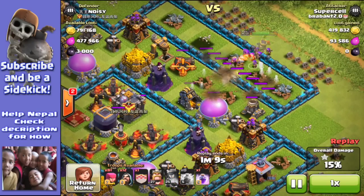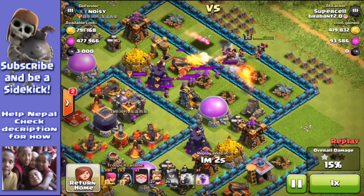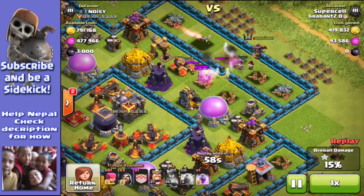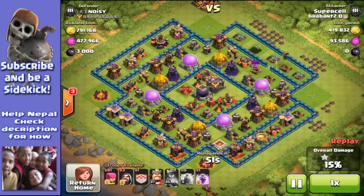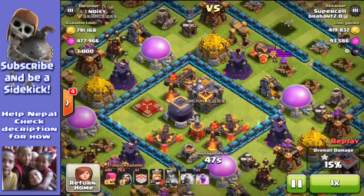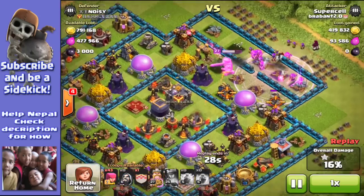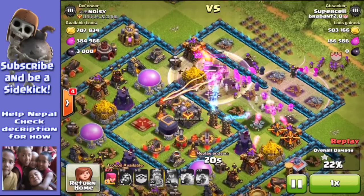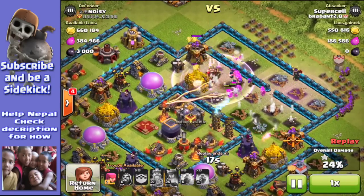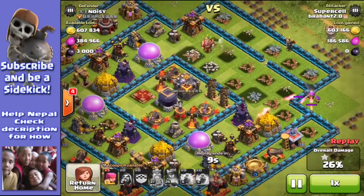Very well positioned lightning there, right over one of those gold mines, taking off a bit of extra loot. He's not going to get all the loot for sure. We've got 81 archers left and three wizards - no chance of getting into that dark elixir storage. I wonder if the guy actually hasn't maxed his heroes and that's why he's saving the dark elixir, because there was no dark elixir in the drills but the gold mines and elixir pumps were absolutely full.